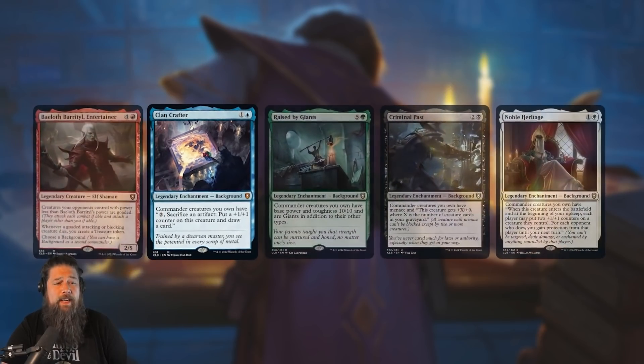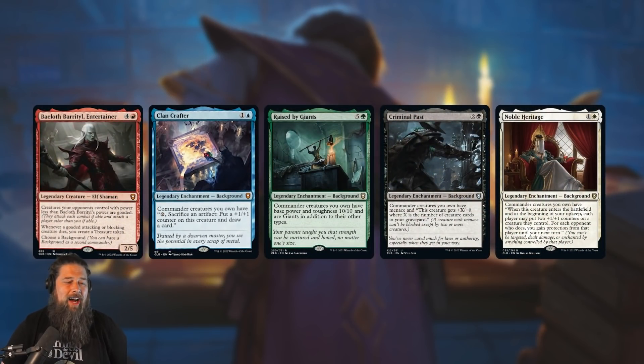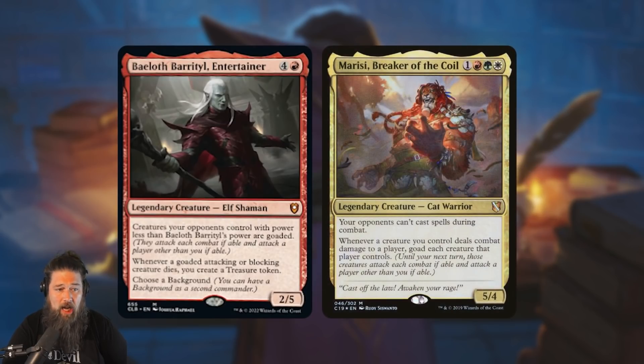While most of the main set backgrounds felt like win-more cards for the 99, the ones from the pre-cons actually seem pretty good. Going back to Bailoth — this card is really sweet and actually has some great backgrounds for it. It cares about its power, so the bigger its power is, the more you goad the rest of the table. If you can grow Bailoth big enough, you literally goad everything — nothing's going to be able to attack you, but everything's smashing into your opponents, stuff's dying, and you're making lots of treasures. It works with Clan Crafter because Clan Crafter turns your treasures into card draw while also growing Bailoth.